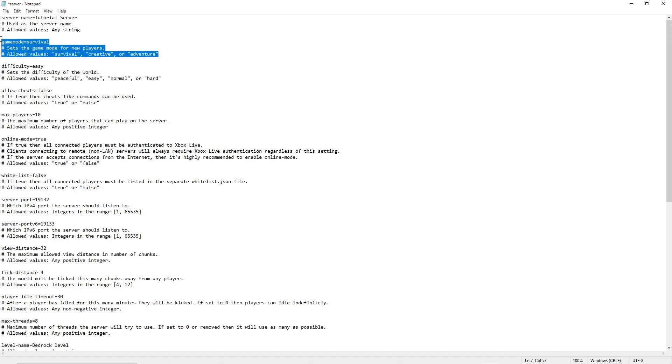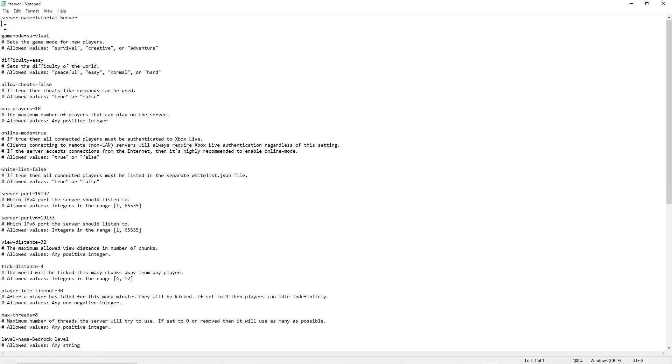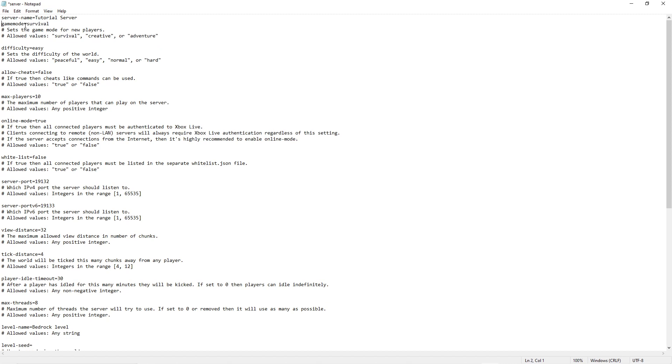Right here you've got the game mode setting — game mode survival — and this sets the game mode for new players. You can delete the descriptor lines if you want; they're just there as descriptors of what the value above them is, and both values will still work fine.